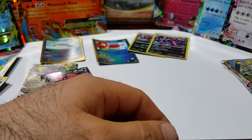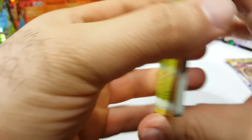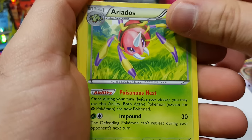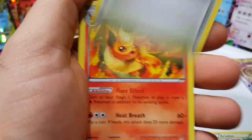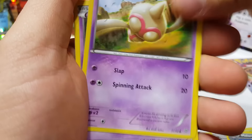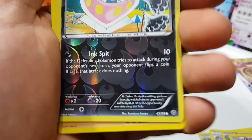So far, Mega Audino EX is a good luck pull. What do you guys think of these so far? Think they're worth the money? Not bad for that price. Flareon, Golett, Combee, Malamar, Baltoy, Unown — NK reverse — and a Regirock rare!